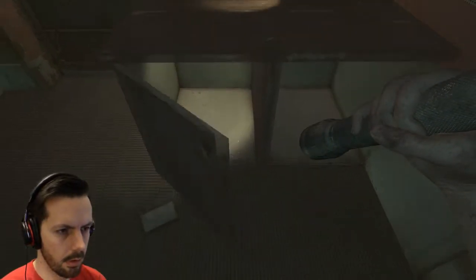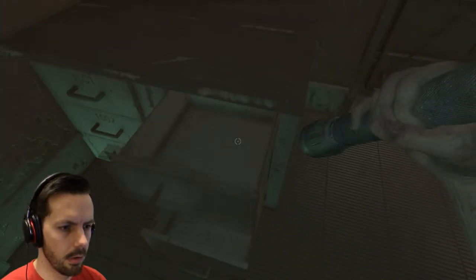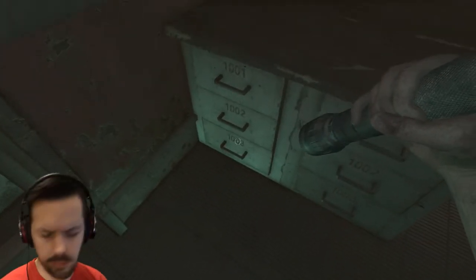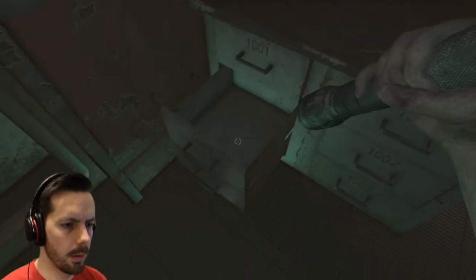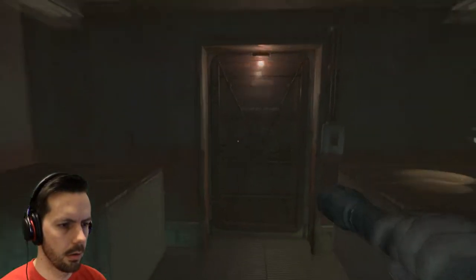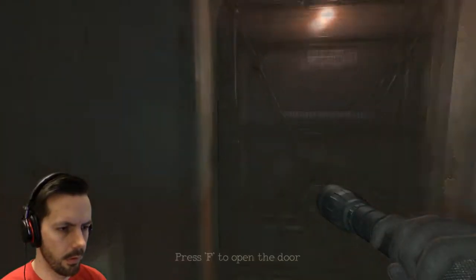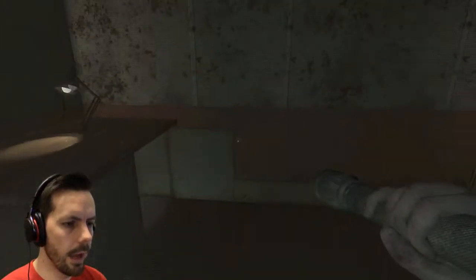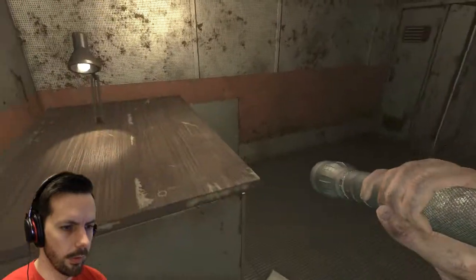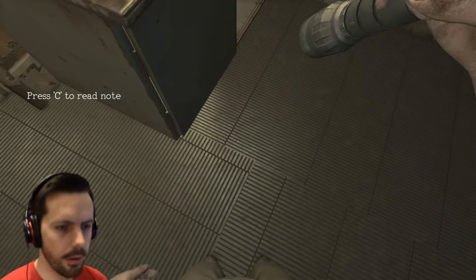Can we get in? Yeah, we can. Okay, that's good to know. Can we open this? Yeah. Is it worth opening these? Okay, so we've got... Control is to crouch, shift to hold it. Shift is run. Can we... Should have done that first, really. Oh hey! I nearly missed out. Press C to read the note.